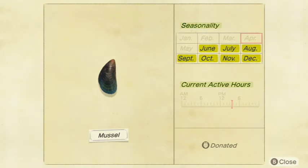Next up we got the Mussel. It sells for 1,500 bells at Nook's Cranny and is a small shadow size. Available all day in June, July, August, October, November, and December in the Northern Hemisphere, and January, February, March, April, May, June, and December in the Southern Hemisphere. I think this is pretty common for something that sells for that much — kind of like the Red Snapper. Definitely pick up some of these; you can sell them for a decent amount.